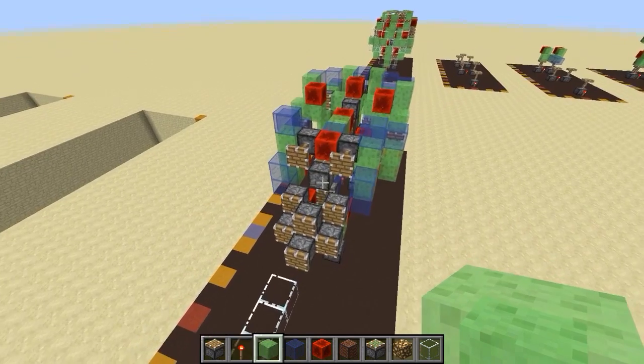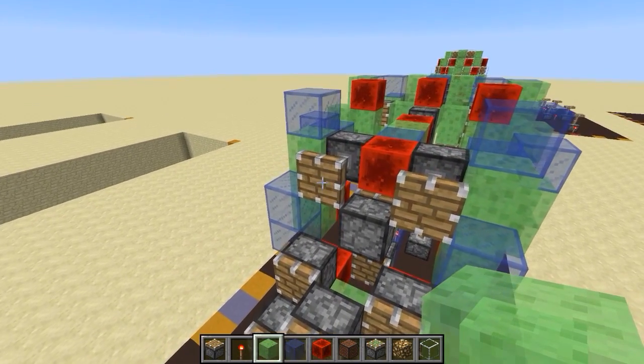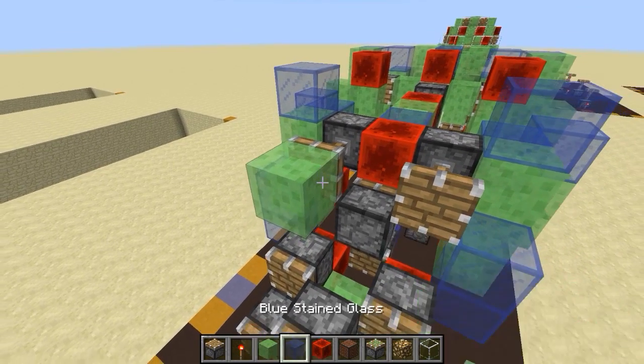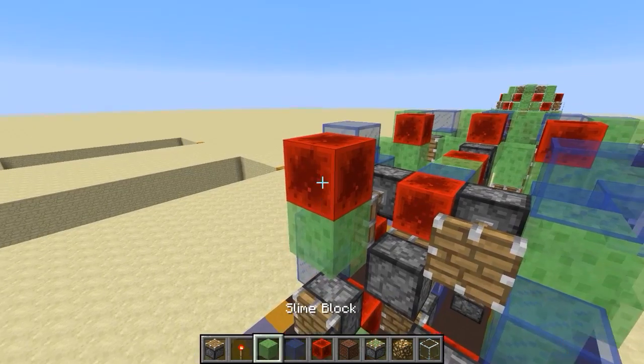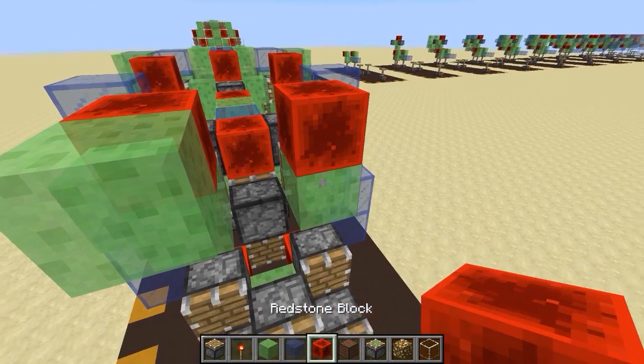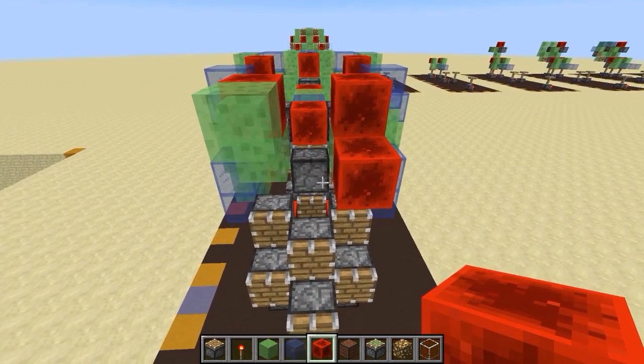Okay, step thirteen — this is the first asymmetrical part of the tutorial. On the left side of the machine: a slime block at this normal piston, then a redstone block, then a slime block. On the right side: a slime block, but with a redstone block here and a redstone block there — and that is step thirteen.